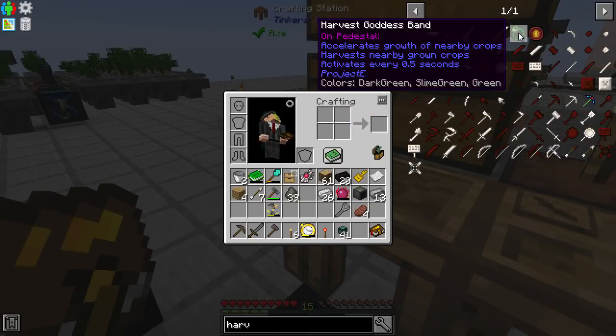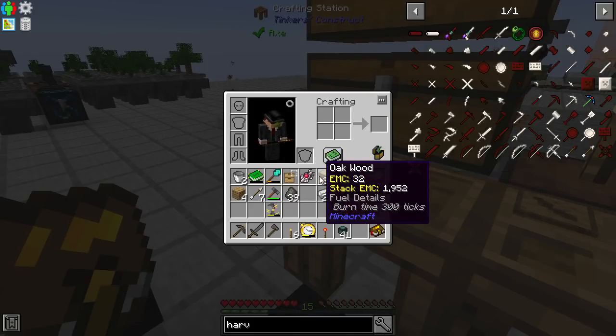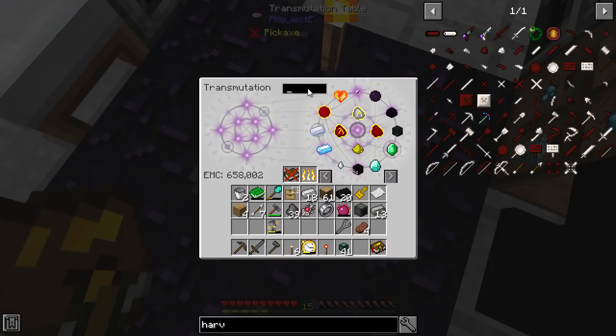On a pedestal, the Harvest Goddess Band accelerates growth of nearby crops and harvests nearby grown crops — which makes sense because it is called the Harvest Goddess Band. It activates every 0.5 seconds, and it's relatively cheap — just iron around a central item. So let's make it and see.